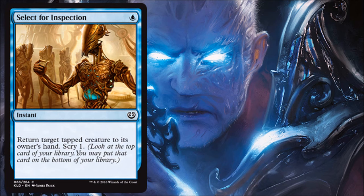Select for Inspection: there are better bounce spells in this set, so this might only make your cut as a replacement. It's only one mana and instant speed, but the target must be tapped and must be a creature, meaning it already had to attack you before you get value. That can be awkward. It does work on your own creatures for ETB exploitation, and you do scry one, so there's a lot happening for one mana — but other options are more flexible.